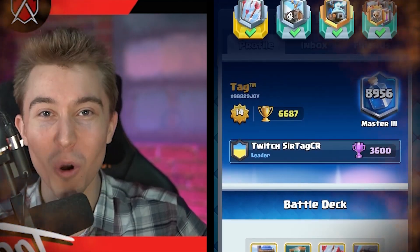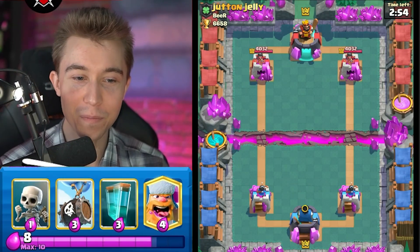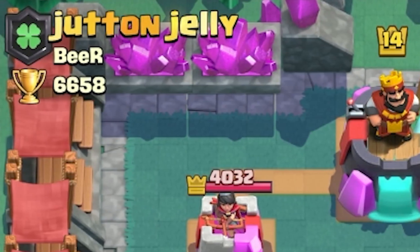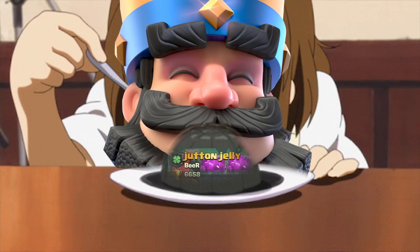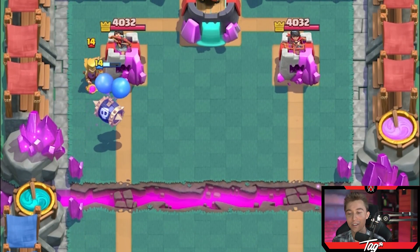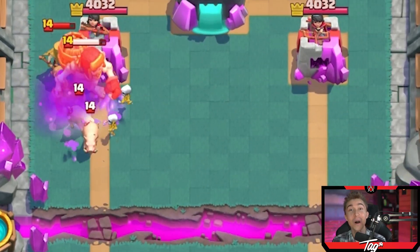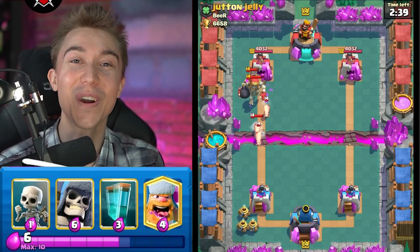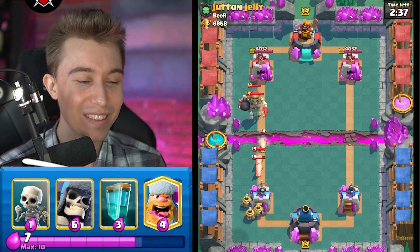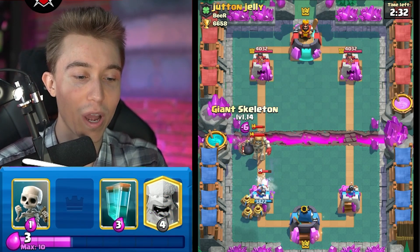On to the next one. I thought this guy was going to be like jelly button, but it's jutting jelly — so I guess I can't read out here, or maybe this guy's just trying to get in my head. He has a freaking mother witch right now — that's like the worst card you could play when you have clone. Just not the vibe, my dudes. I think he's got a similar deck to me, maybe the exact same strategy — we'll have to wait and see.